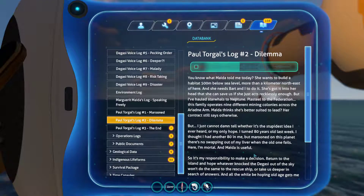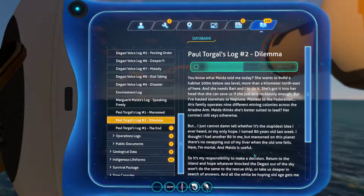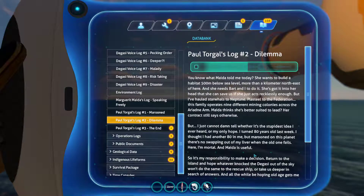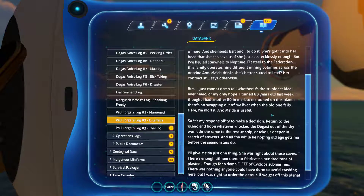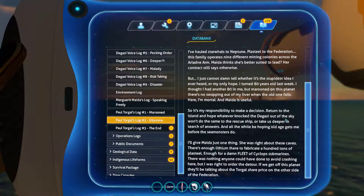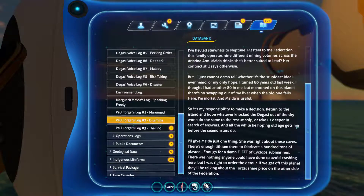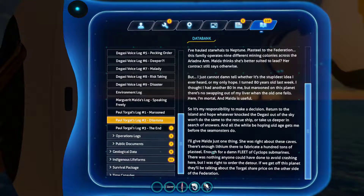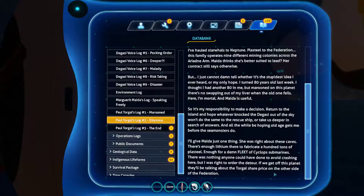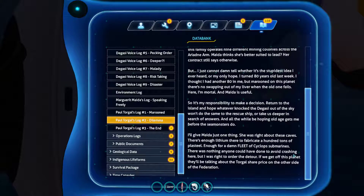I did it guys! On my only hope — I turned 80 years old last week, I thought I had another 80 in me. But marooned on this planet, there's no swapping out of my liver when the old one fails. Here, I'm mortal. And Maida is useful, so it's my responsibility to make a decision: return to the island and hope that whatever shot the Degazi out of the sky won't do the same to the rescue ship, or take us deeper in search of answers — and all the while be hoping old age gets me before the sea monsters do. I'll give Maida just one thing — she was right about these caves. There's enough lithium there to fabricate a hundred tons of Plasteel, enough for a Cyclops submarine. There was nothing anyone could have done to avoid crashing here, but I was right to order the detour. If we get off this planet, they'll be talking about the Torgal share price on the other side of the Federation. I was able to bleep out all of the bad words!